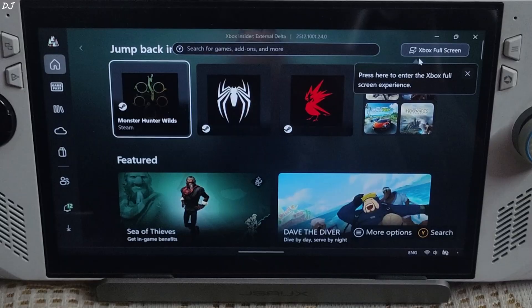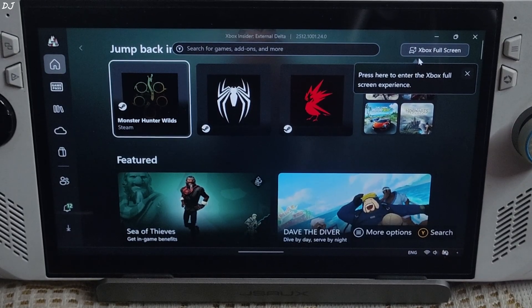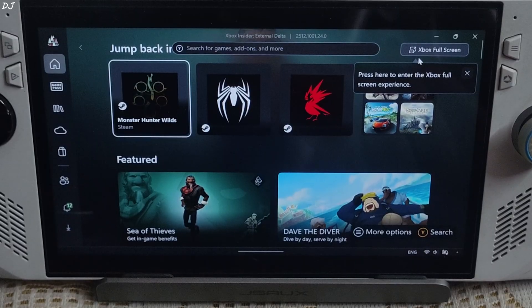Xbox Fullscreen Experience is a dedicated gaming environment on the Windows platform for handheld PCs. It's not just a skin. Your PC can directly boot into this mode and load a condensed form of Windows. This mode prioritizes resources for games and blocks any unwanted apps running in the background. In a way it's similar to Steam Deck's gaming mode. It also offers a unified library of games.